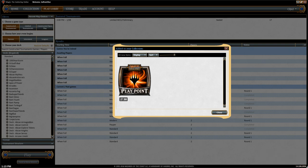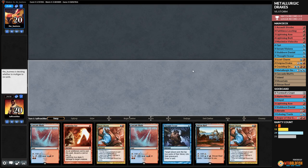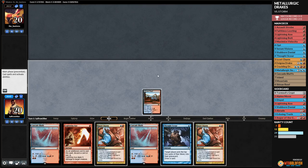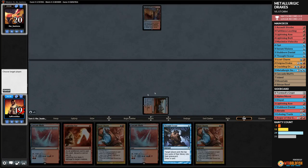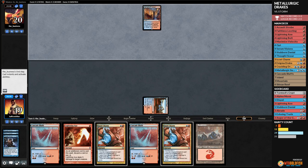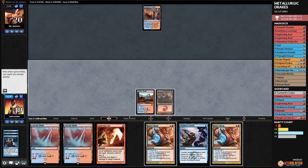Budget Magic time — playing Metallurgic Drakes in Modern against what looks like Storm. We have cantrips and are oddly counter-heavy, which is kind of where we want to be. Opponent has Spire Bluff Canal — probably Storm or possibly an Is It Drakes-style deck. Opponent passes, we play the island and pass the turn. We cycle Izzet Charm, it's very inefficient but we need to get something going.